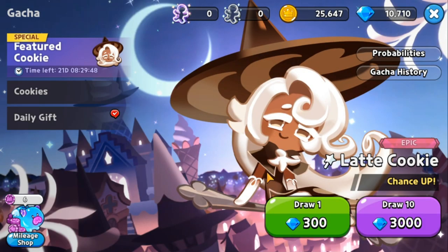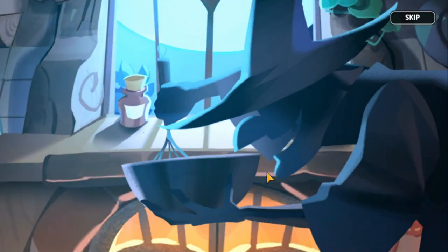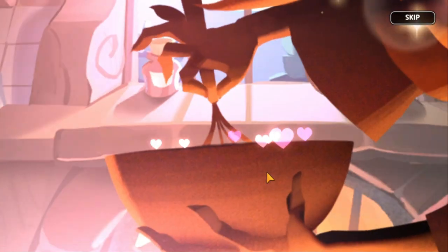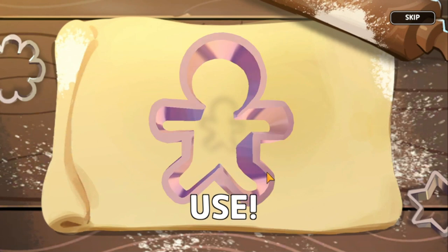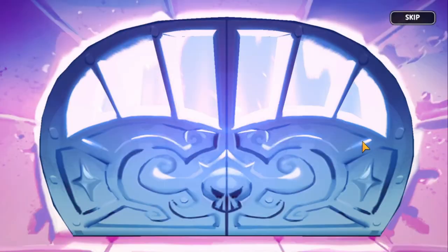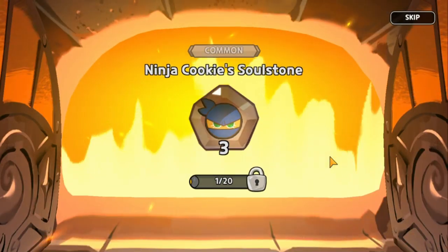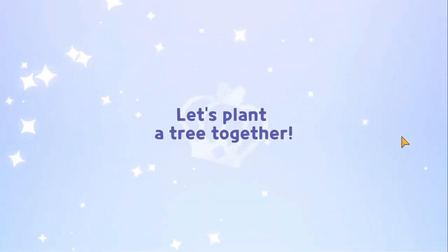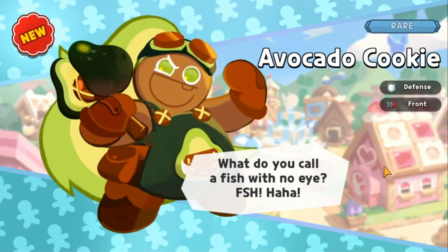Once you're satisfied with your cookies, you can bind your account under settings — info — login. You can bind to a Facebook, Apple, or Google account to save your progress. But first, let's try the gacha to see if this account is worth keeping. On a good pull, the witch's eyes turn into a heart.